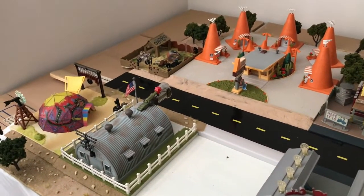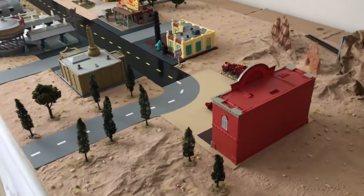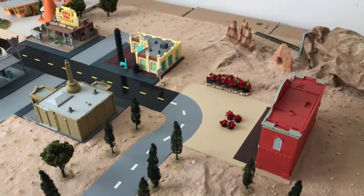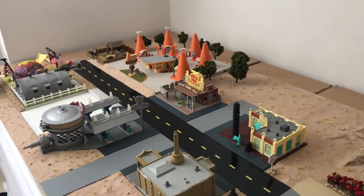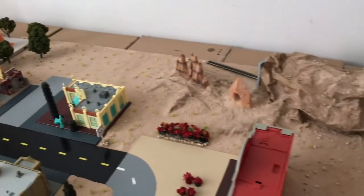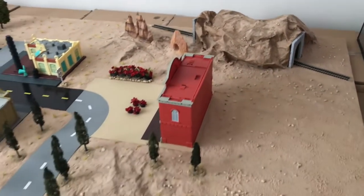This is the Radiator Springs frame. Here we can see we added the trees close to the fire station. On our next video we will be showing the characters — the owners of the businesses — so we will be placing them in each play set. This is it for this video, guys. Thanks for watching and we will see you next time, bye bye.